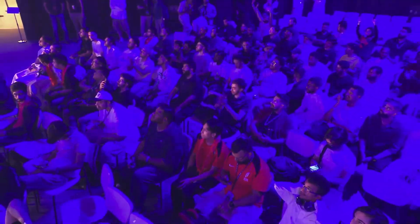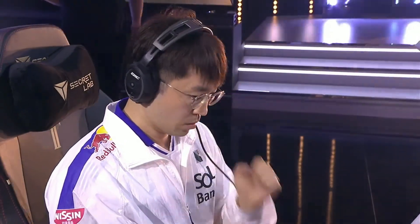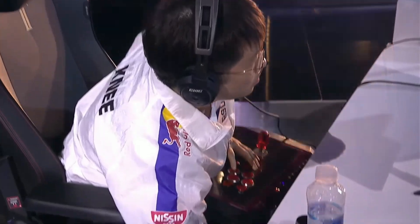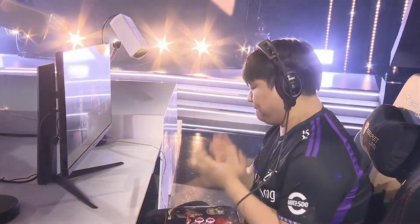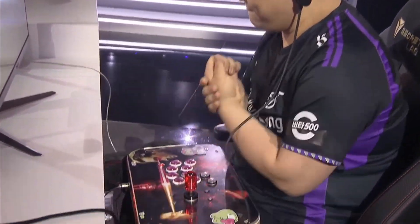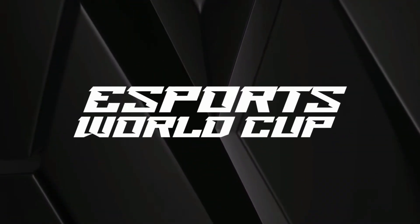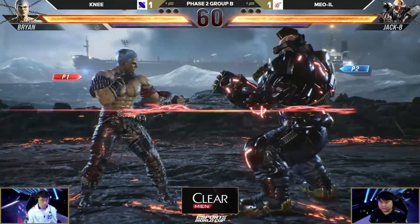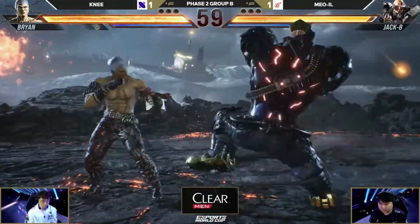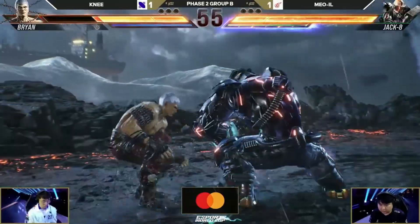It is best of three as we've seen before, but these matches don't feel like they're best of three — they feel like they're playing first to fives. That's how tense it is. Yeah, it is tense. They are going back and forth. This is intense, so intense. Oh my God — here we go, the final game. Bryan versus Jack, Knee versus Moil. This is to go up against Fulsan to qualify.